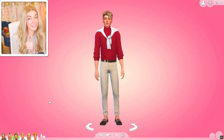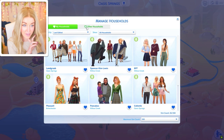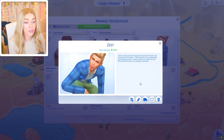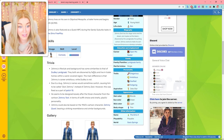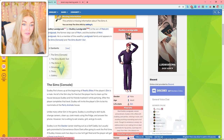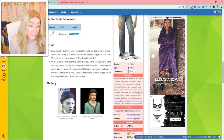You guys pointed out in the comments that if I'm doing the Landgrabs I've got to do Johnny Zest. Johnny Zest has a stage name and a dream — but maybe not the talent. Disowned by the Landgrabs for quitting school, Johnny wants to make his own fame and fortune as a stand-up comedian. It turns out he's not the first Landgrab to be disowned — there's also Dudley Landgrab, both living in trailer homes in the Oasis Springs region.